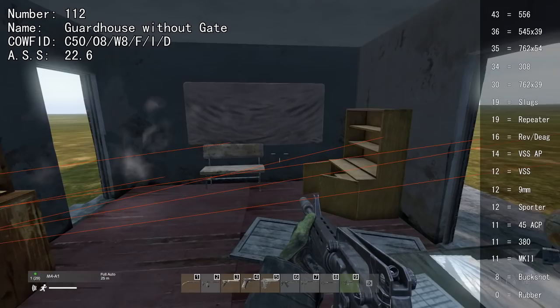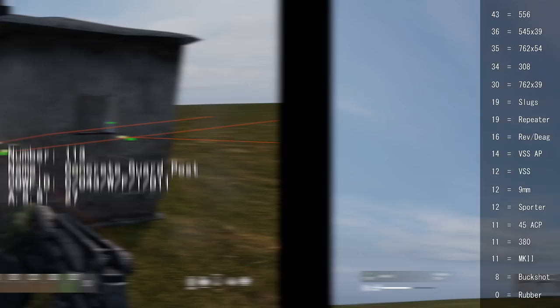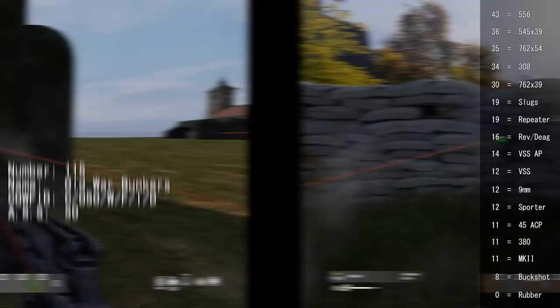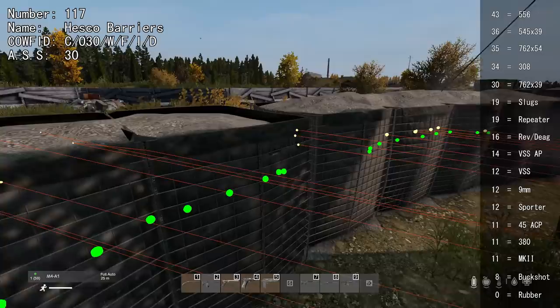Some buildings are very strange — sometimes you can shoot through surfaces and sometimes you can't, behaving very weirdly. The outer walls on one building can be shot through with 43 or higher. The Livonian ATC has nothing that you can shoot through at all — this is probably one of the strongest buildings in the game. Old wall bunkers also cannot be shot through. Sandbags are very strong and can't be shot through. Hesco barriers that are not fully filled can be shot through with 30, but full Hesco barriers cannot.